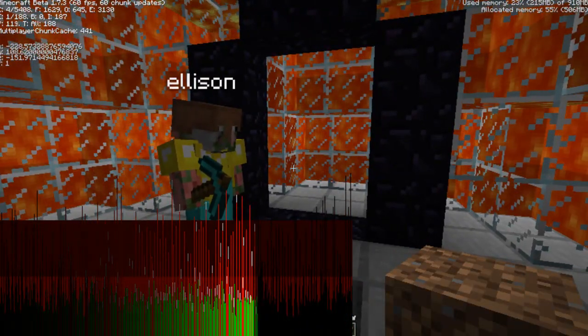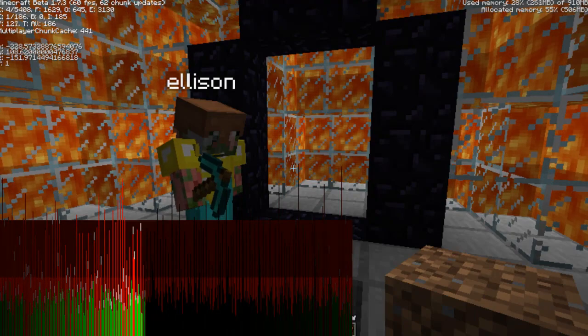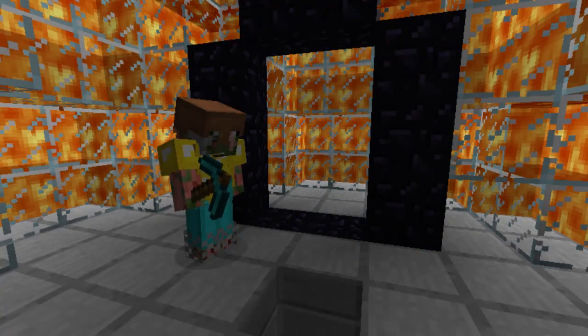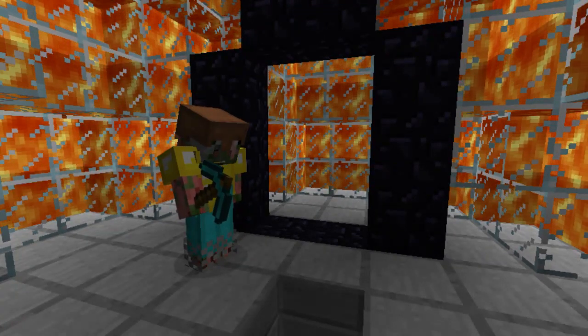As you can see right now, the overworld coordinates are negative 230, 108, and negative 150. If you divide all of these coordinates by 8, excluding the Y coordinate — which is how high up you are — you will correspond your portal to the nether.